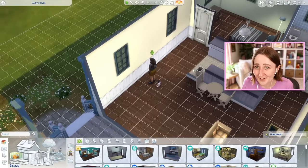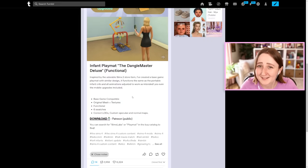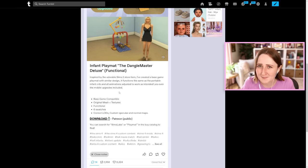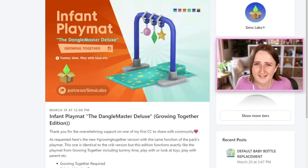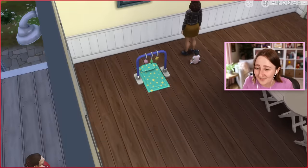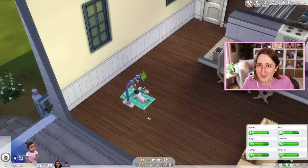This next thing is more of an in-game item. This is an infant playmat, the Dangle Master Deluxe by Sims Labs. This one's inspired by a Sims 2 store item. The base game version functions just like the base game crib that you can drag and move around. But if you have Growing Together, this version functions like the playmat from Growing Together, so you can do tummy time, they can play with the toys on it, stuff like that. I am obsessed with that playmat from Growing Together, so I'm really excited to have another version.